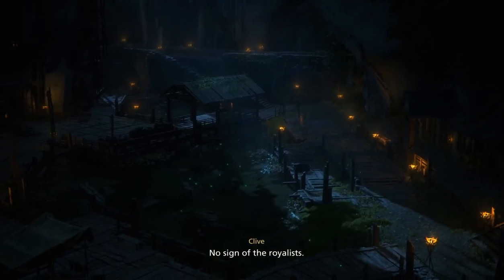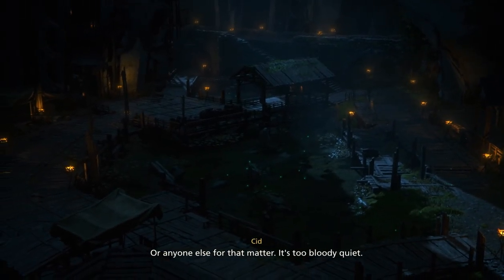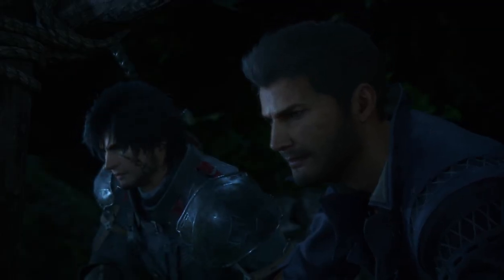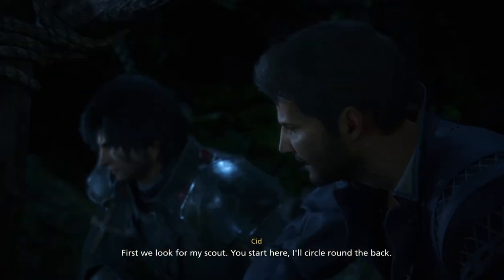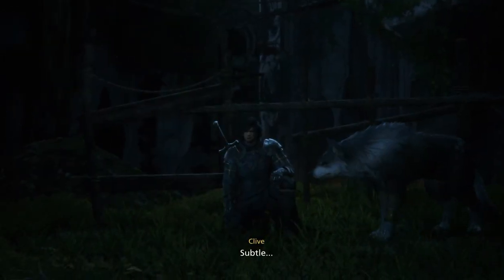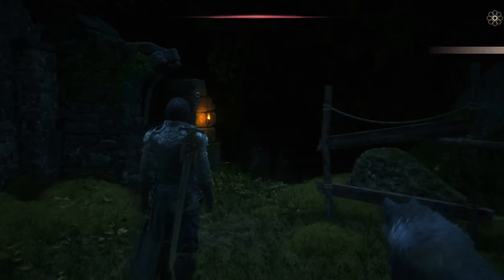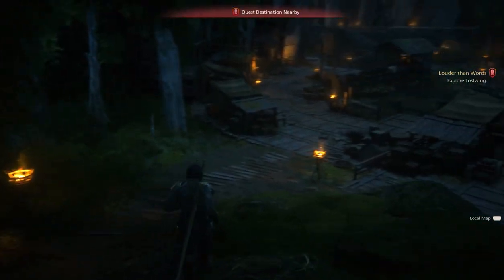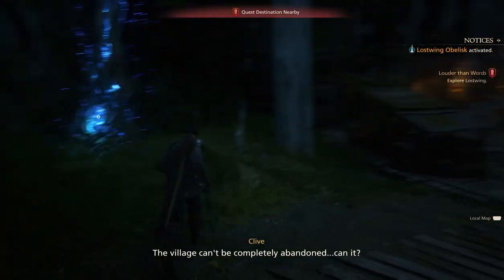No sign of the Royalists, or anyone else for that matter. It's too bloody quiet, even for this hour. What do we do now? First we look for my scout — you start here, I'll circle around the back. How do I let you know if I find him? Good question. Shout. Subtle. I don't even know what he looks like. The village can't be completely abandoned, can it?